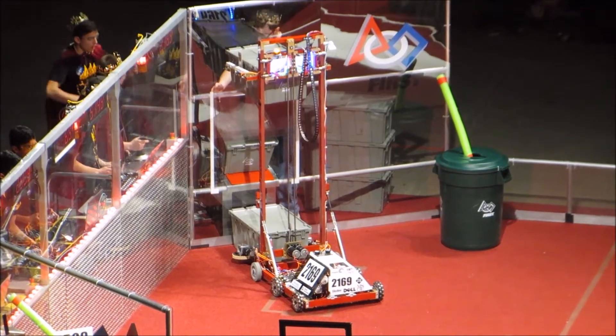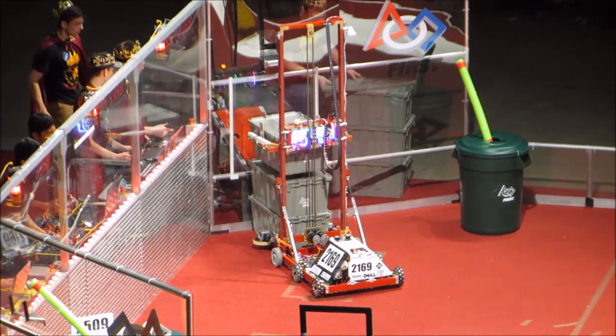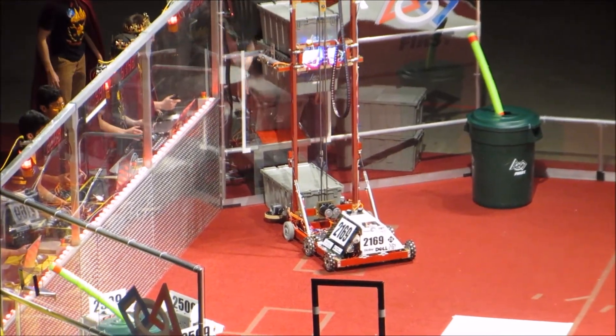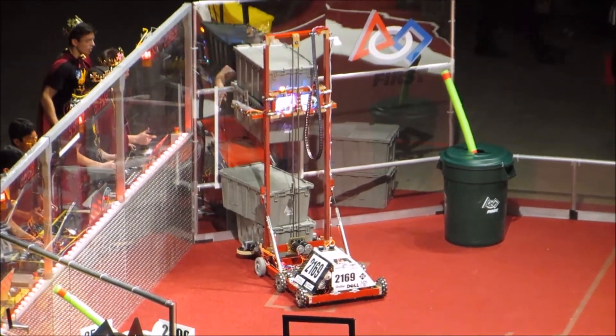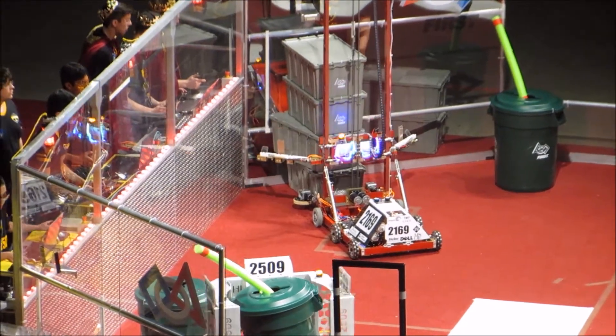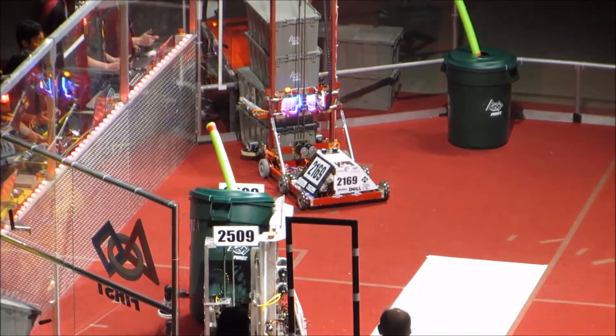51-48 having trouble with that off-center tote. The Red Alliance — they want to straighten that out, and they do. They've got a great chance at securing the competition bonus. Meanwhile, 37-23 looking to take matters into their own hands — they've got a second tote. Blue has possession of it, approaching the center step.